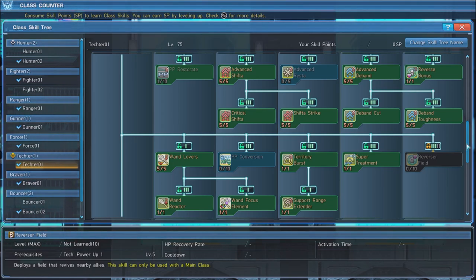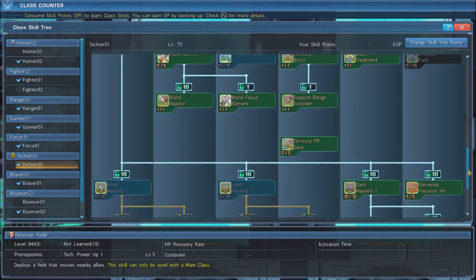Next up, grab Territory Burst, Support Range Extender, and Super Treatment. Together, these will extend the range of your support techniques, as well as heal you and restore Photon Points when you remove status effects.